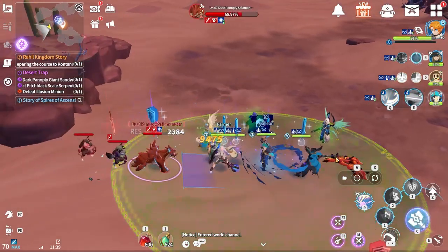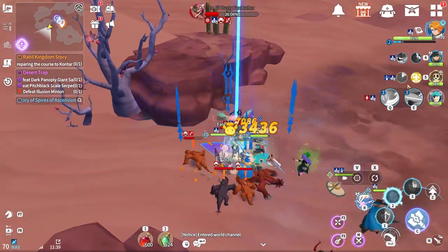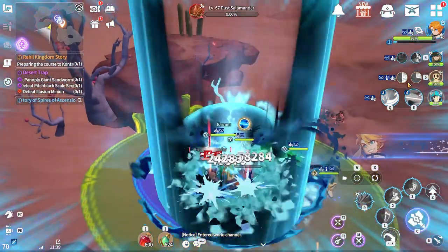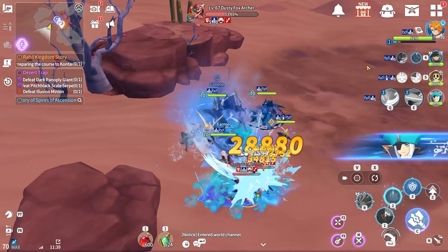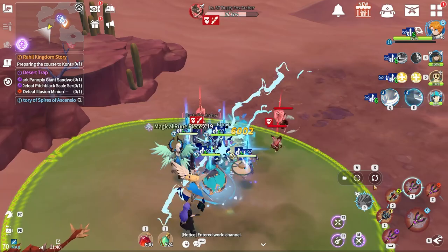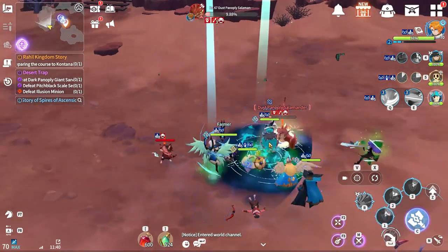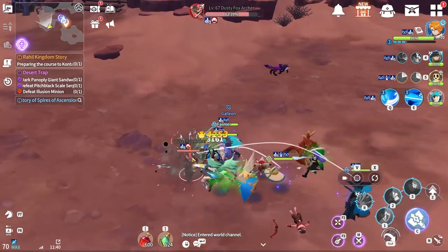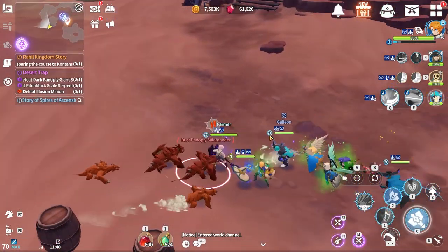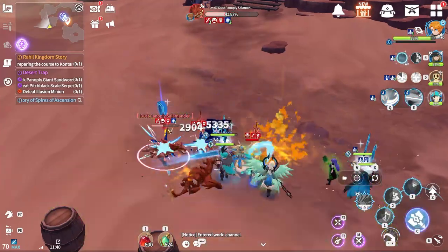In Tesca, you really want to run water units, especially squishy ones who benefit from the damage reduction, or high-damage ones who benefit from the tripled output. I'm running a team with Galleon as an attack buffer and defense breaker, a sustain unit — because without sustain you'll have a very hard time — and a water damage unit. My summoner element is also water, and you should change yours too since it affects the summoner as well.